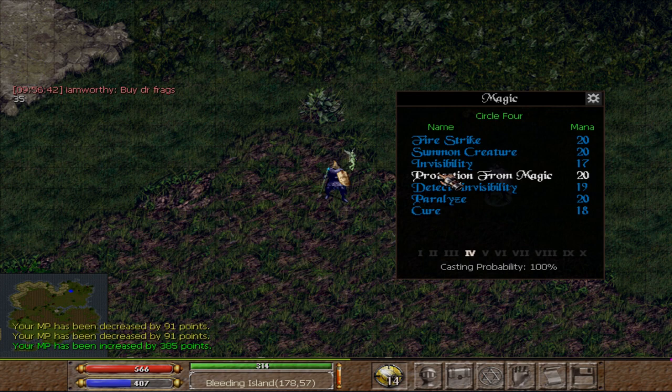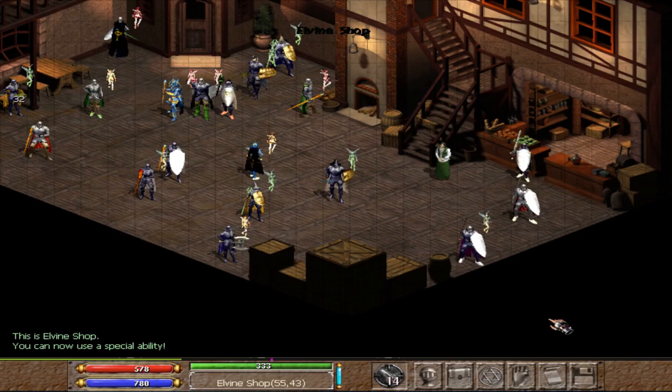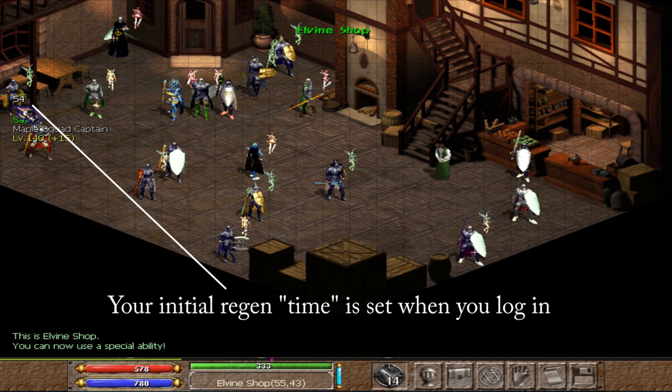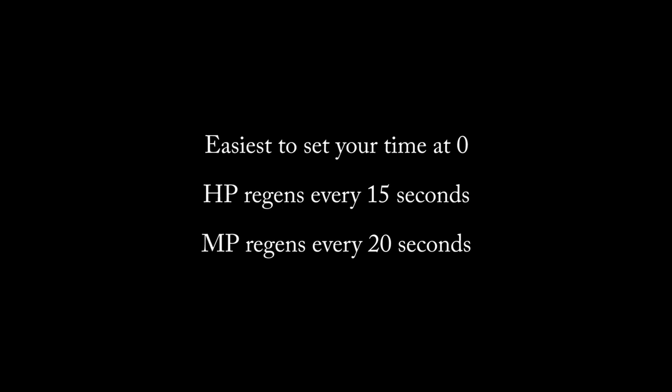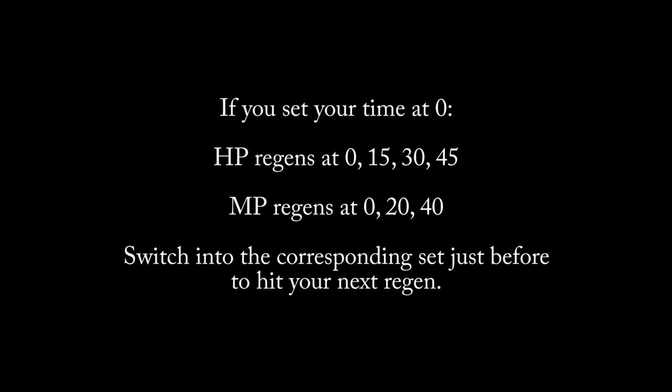HP and MP sets are pretty straightforward. Armor sets with HP regen attributes will regenerate your health pool, and an MP set will regen your mana pool. The higher the total percent of your set, the better your regens will be. Keep in mind that your regens are based on your in-game timer, which is set initially when you log in. You can adjust your regen timer at the shop using the rest function. Most people set their timers at zero, since HP regens every 15 seconds and MP regens every 20 seconds. If you set your time at zero, you'll have a much easier time remembering to swap your sets at the appropriate time to hit key regens.